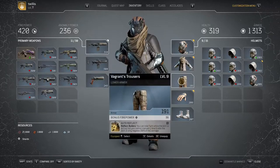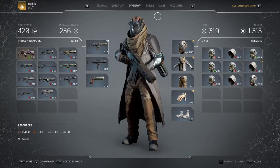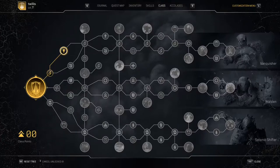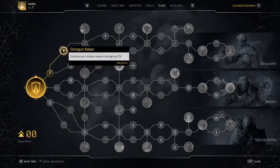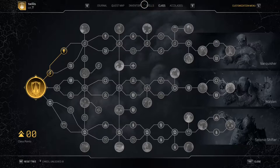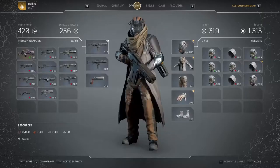Another thing you're gonna want is on the trousers or leg pieces — I believe it's the only piece that can get this — it's the auto reflect. Basically what this does is it allows you to use your gun while you use reflect bullets. This whole combination, along with increasing a total of 20% on your weapons on your skill tree — 12% for the shotgun and 8% with havoc for all weapons — totals up to 20% for the shotguns.